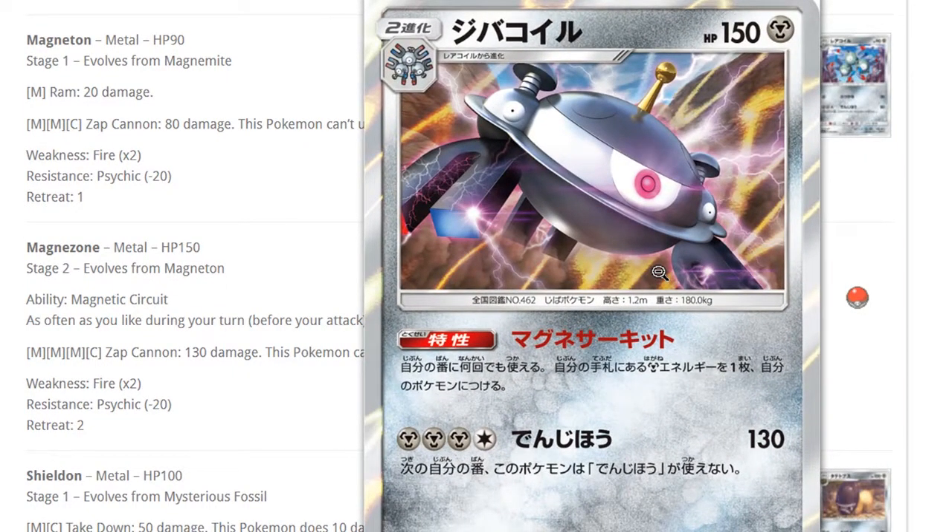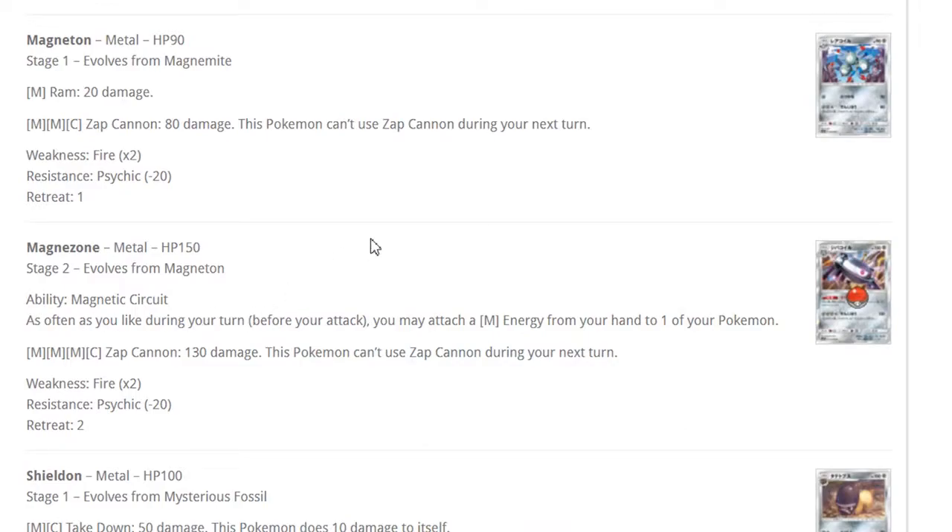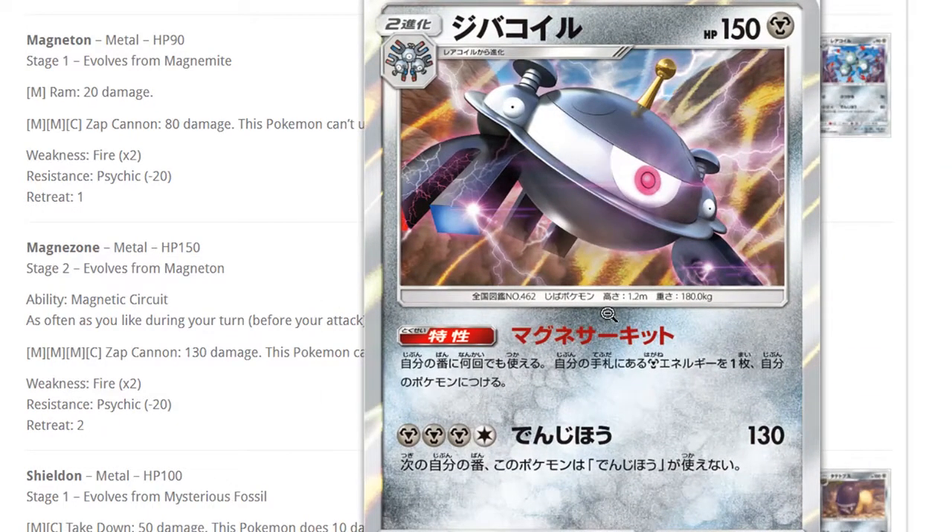Magnezone: the same ability as the electric one — as often as you like during your turn you may attach a metal energy from your hand to one of your Pokemon. We have Mount Coronet for energy retrieval, Fisherman, and lots of ways to get energies back into hand. It does have two retreat cost, and 130 damage on its attack. Usually you're not attacking with it — it's just a way to attach multiple energies. Genesect EX also really likes this card.